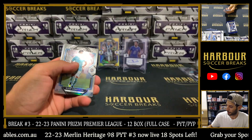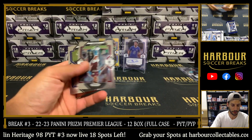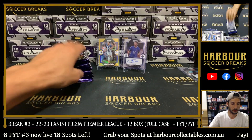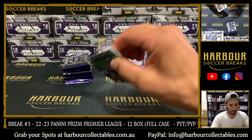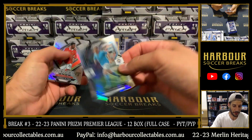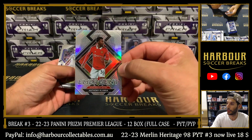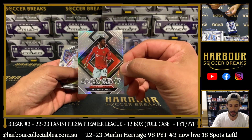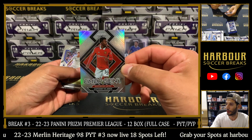Joe Willock Hyper. Ilkay Gundogan on the silver. Hyper of KDB — that's a nice one. And Silver Emergent of Anthony and Langer. I can't wait to hit a gold one of these, or a 101. These will be so nice.